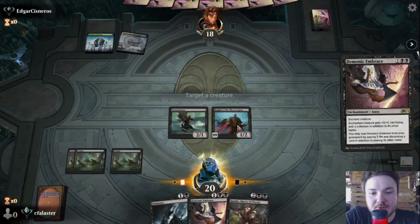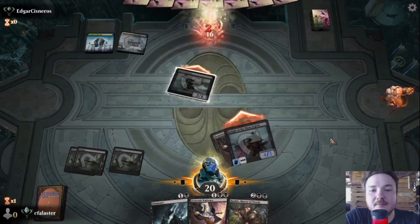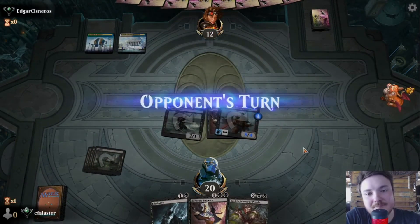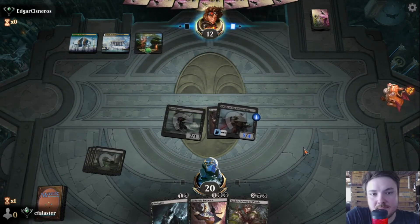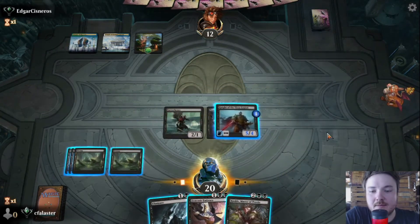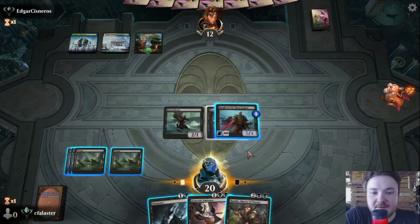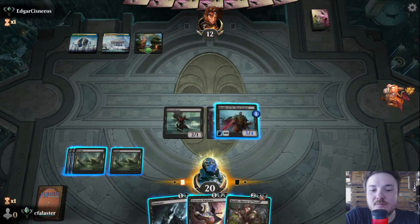We're going to give a Demonic Embrace to this guy and attack, and pray that they don't have anything good. Please don't sweep the board. They did nothing. Five, six, seven, eight, nine, ten — we can't really kill them right now, so I guess we'll play a Rankle and attack, and discard something from them.